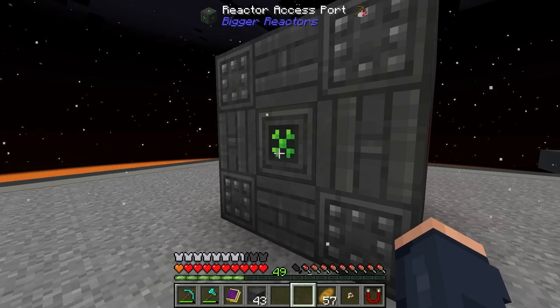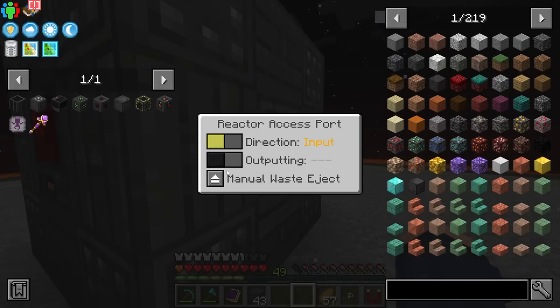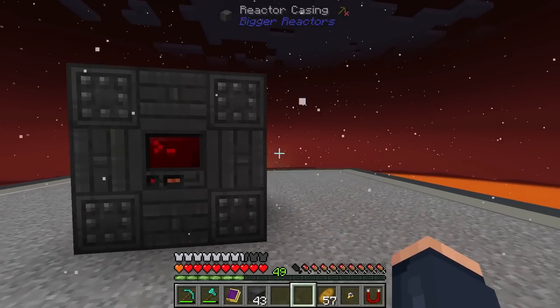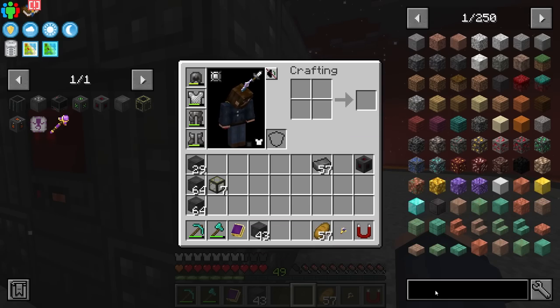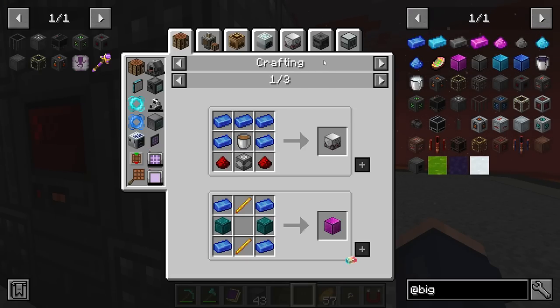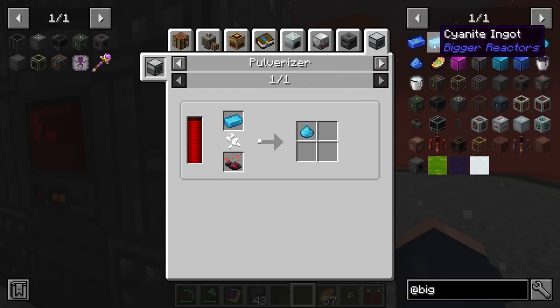Now these can be changed — by default it's set to input, and we can change the other one to output. It does not appear that you can input and output from the same one, but you can output fuel or output waste. You can also set it to eject all the waste when needed, because it has to reach a certain threshold before it will actually eject the waste. So you'll have your input for uranium, and then over here you'll have the output that is going to send out the — I believe it's cyanide — and then that gets reprocessed.